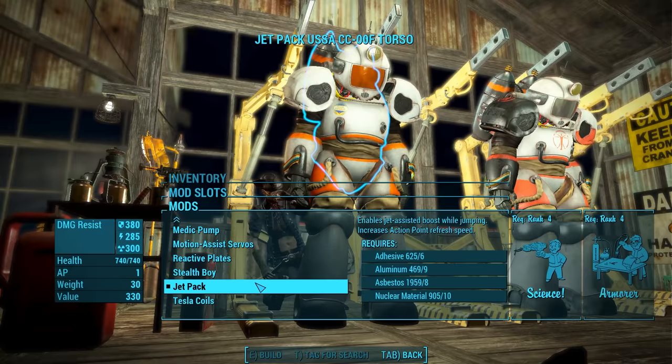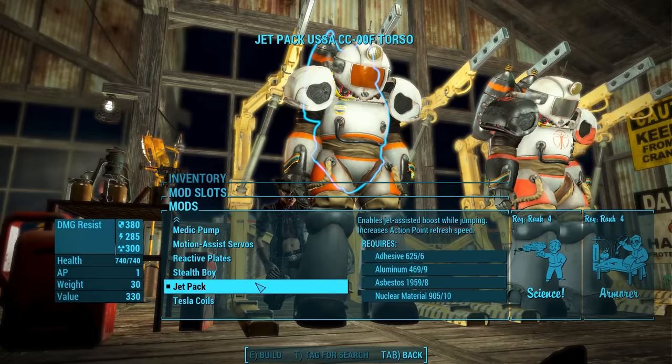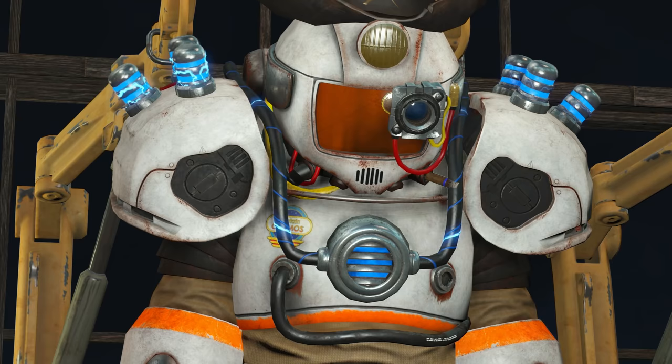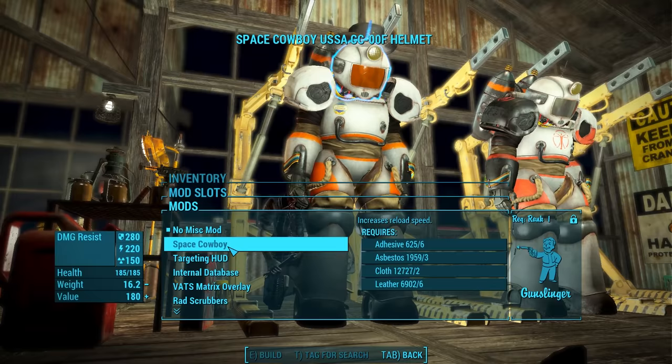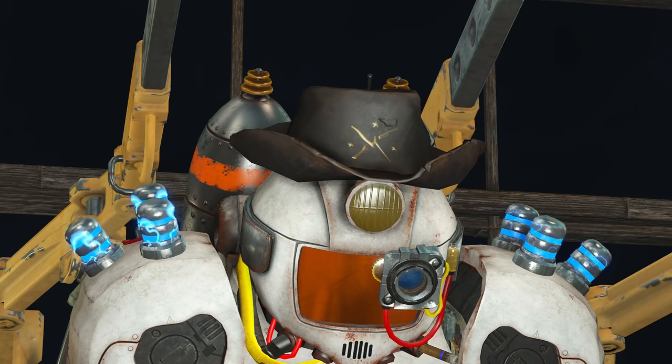The Captain Cosmos suit has a total 1,245 energy resistance and a total 1,050 radiation resistance, both identical to a fully upgraded T60 suit. The chest piece also grants plus one to action points. It has many of the same mods as a T60 suit of armor. The chest piece comes with the Jetpack mod installed, which not only gives us a jetpack but also increases action point refresh speed — a unique feature of the Jetpack mod just for this suit. We also find a Tesla Coils mod, which deals energy damage to nearby enemies and updates the chest piece graphically, placing a circular device on the chest attached to electrified bars that go up to the shoulders.